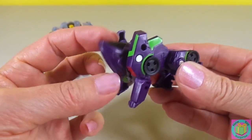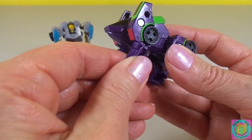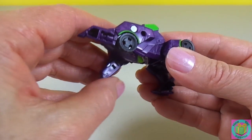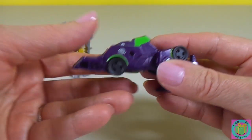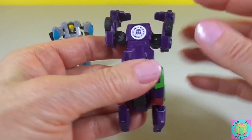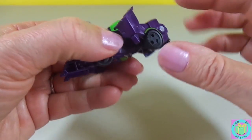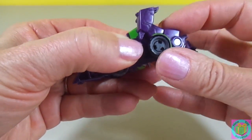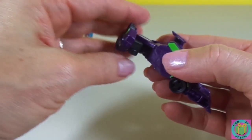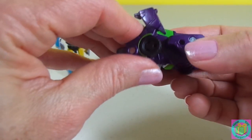First, we tuck Enderbite's head in. And then we twist his legs like this. Then these legs swing forward. And do you see how that became his wheels? The back legs click out. And then they swing around like this and then click back in. Swing around, and then click back in.